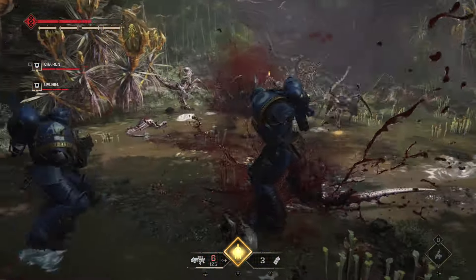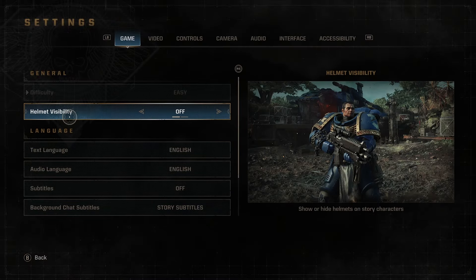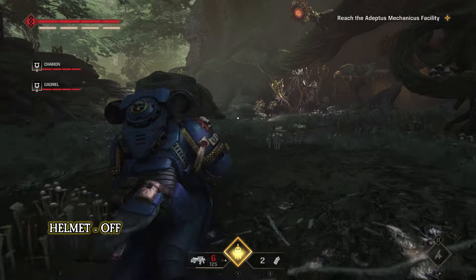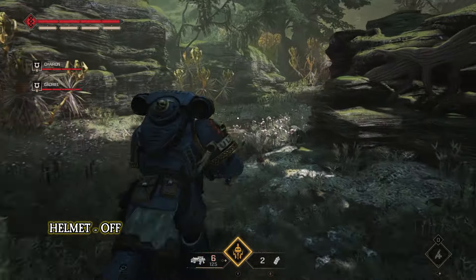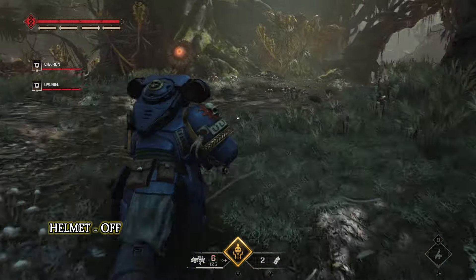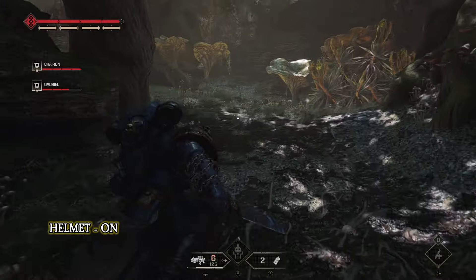Wearing a helmet during gameplay can be a cosmetic personal preference and this can be turned on or off in the game settings. Playing without a helmet will make character dialogue clearer to hear. If you do choose to wear a helmet, sound can still be heard but with some added modulation effects.